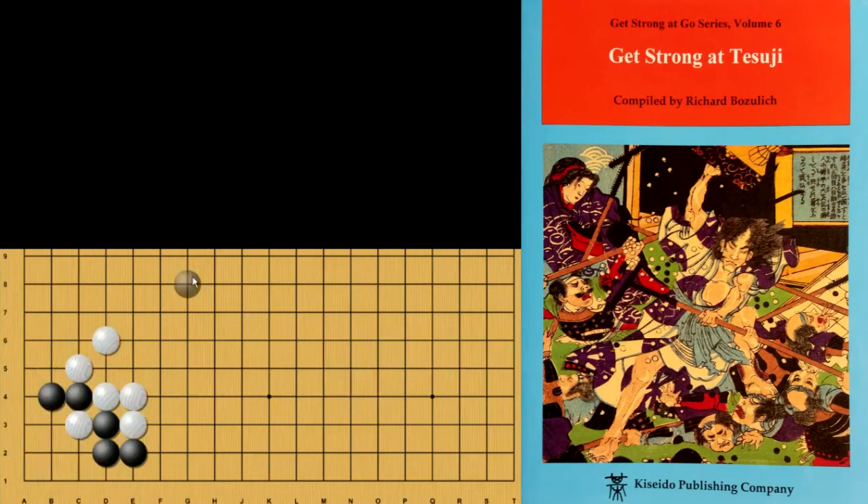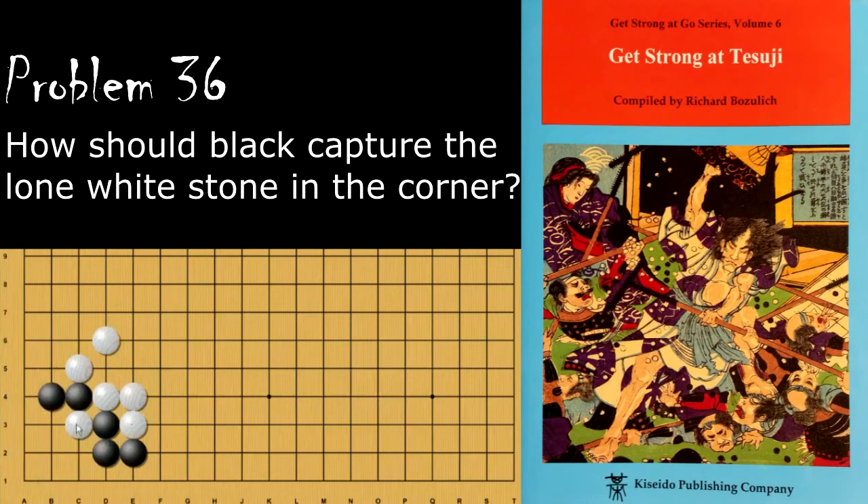Moving on to problem number 36, black again wants to capture this single stone. This is actually very similar to the other one we just did. Black should atari from this way for the same reason — if black ataris from this way, white gets this free forcing move, forcing black to eventually come back and capture or lose those two stones.